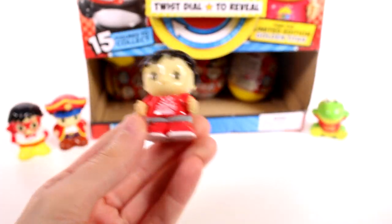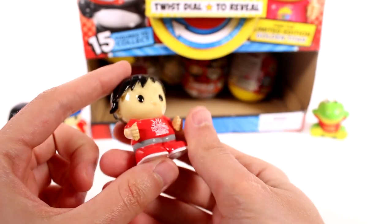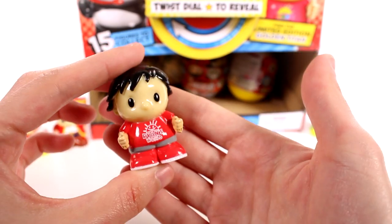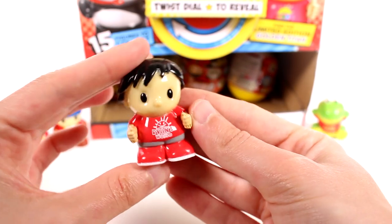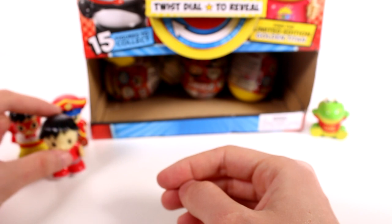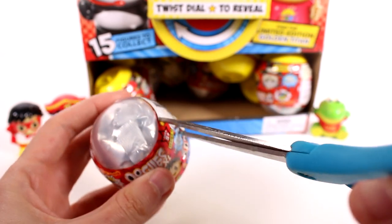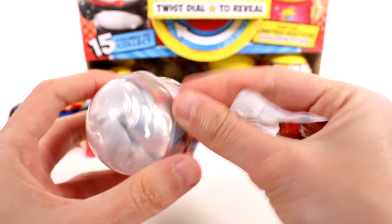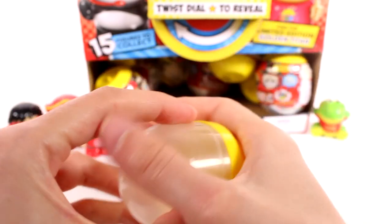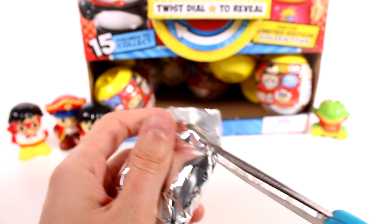It looks like we got another Ryan — this one's just the basic Ryan, the one that was the example in the box. This one's just called Ryan, and he's a common. It just says Ryan's World on his shirt — so sweet, so simple. So far so good, I can't wait to find more rares, but we also want to find all the commons and especially Dragon Costume Ryan — that one's going to be so adorable. Let's get the next one open, it seems smaller.